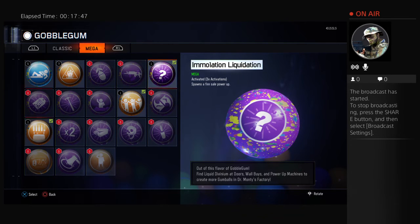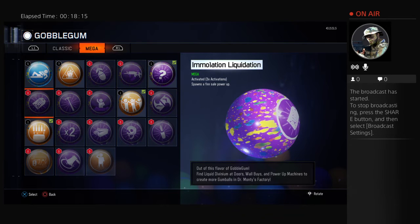Next, we have the Immolation Liquidation. You spawn a free fire sale power-up. Once you have this gumball equipped and you really want a fire sale or a mystery box, just activate it, get a free fire sale, get the box, get a new gum — whatever you like to do. This is really useful because the mystery box is in every location at a discount.